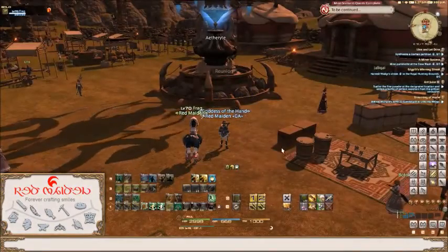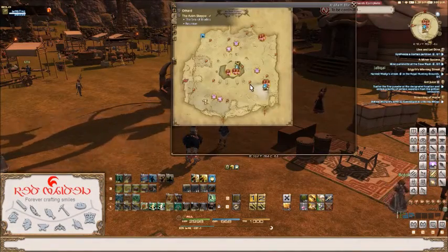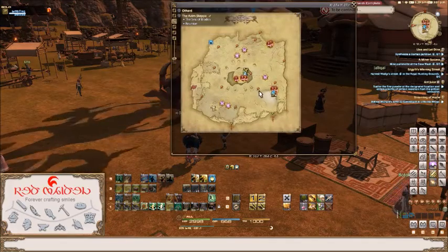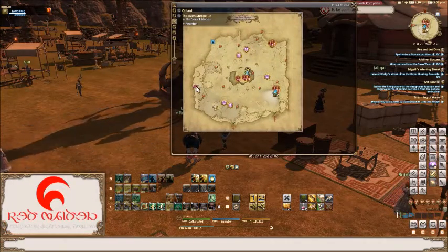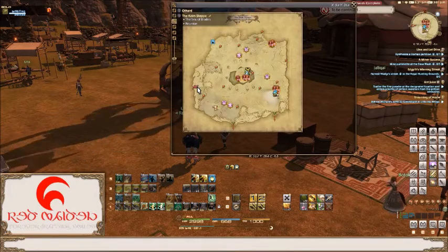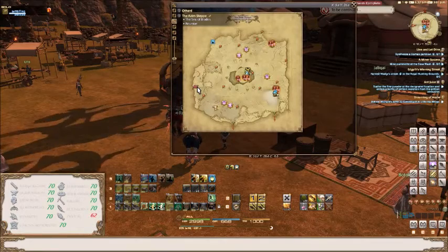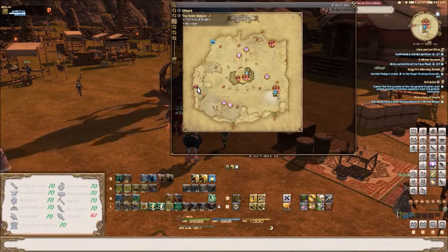So we're here at the Azim Steppe. This is the final place for Miner. The item of interest in this area is the raw zorai and can be found against its leftmost wall here. It spawns at 4 o'clock both am and pm for a period of 2 hours and can be found within slot 7. This also requires a collectability rating of 450.